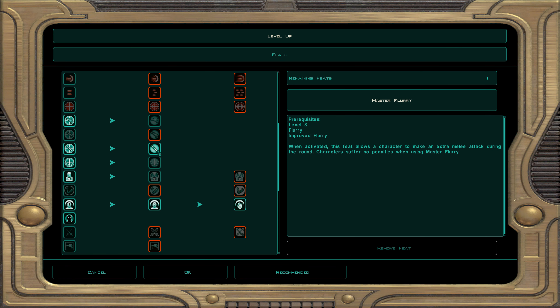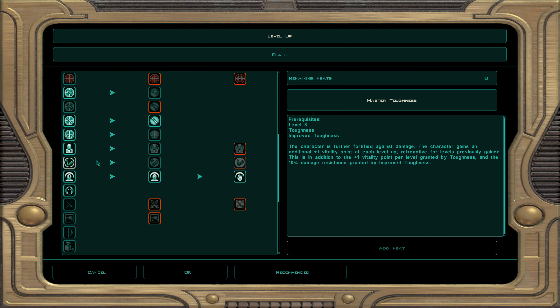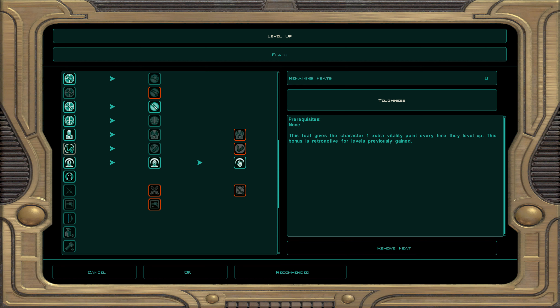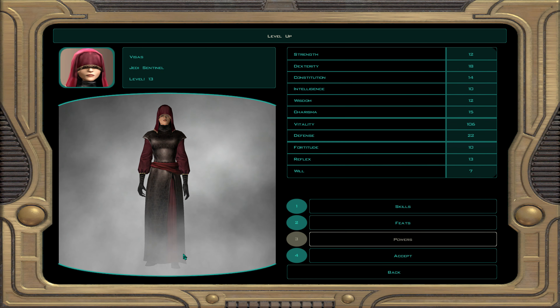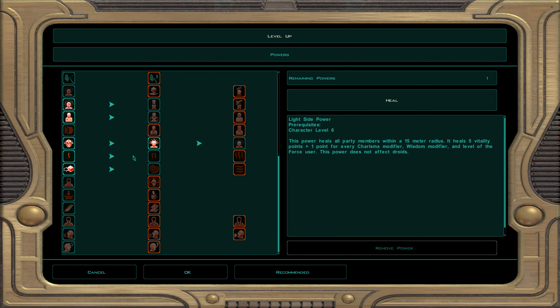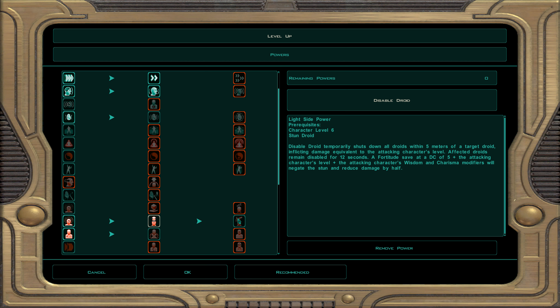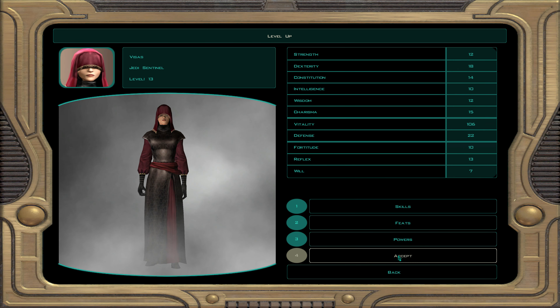We got all the combat feats and weapon feats I wanted. Instead of toughness, I felt a better way to go is force regeneration points — the reason I want that feat is simple: you regenerate your force points. We're going to be using force powers quite a bit and then she's going to go in and hack enemies to pieces. That's how Visas works with this build. She gets force channel so you regenerate more force points. For powers, I'm going to do disable droid — it'll hit a group of droids and if I remember right, for about six seconds they'll be disabled. It's a nice crowd control ability.